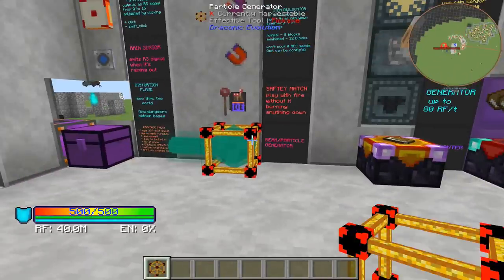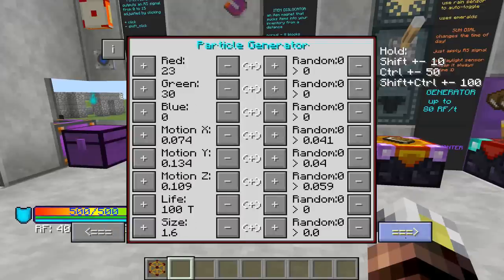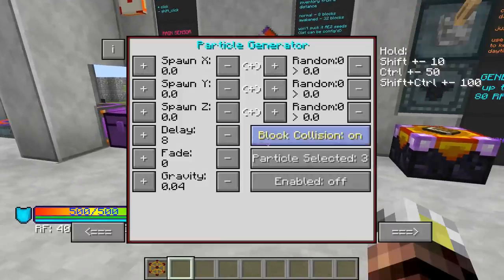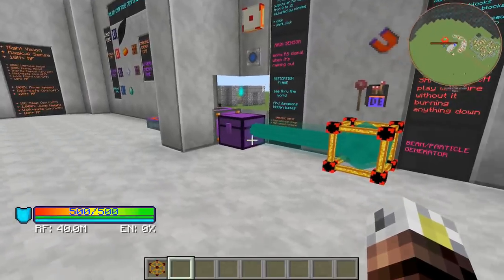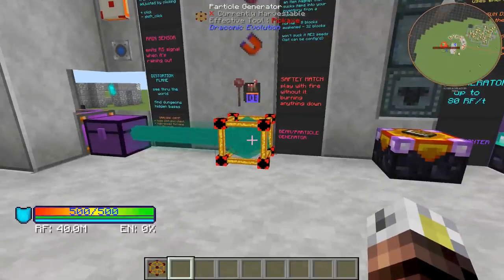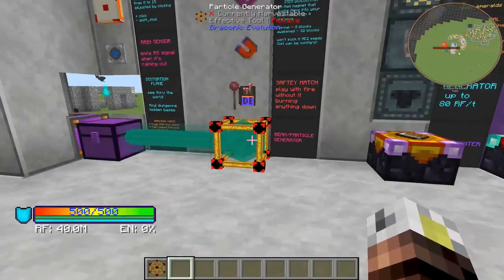The particle and beam generator is going to be used in a bunch of other multi-block structures, including the power core multi-block structure, but it can actually do other things. There's a multiple-page interface of stuff you can do — you can change the color, configure it to output a beam, and crank the length way up. You can use this to make awesome things that beam particles out everywhere to make it look like a laser is grinding through stuff or beams of power are configuring your base. It's totally visual and doesn't actually do anything unless you're using it in the multi-block structure.